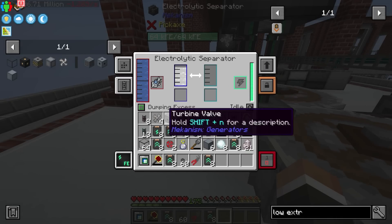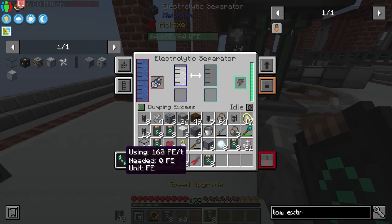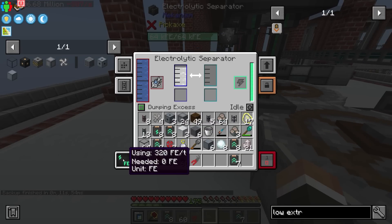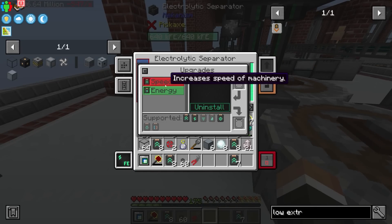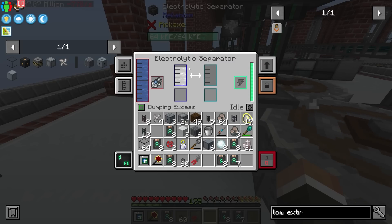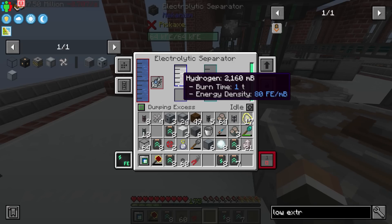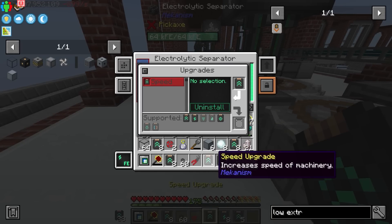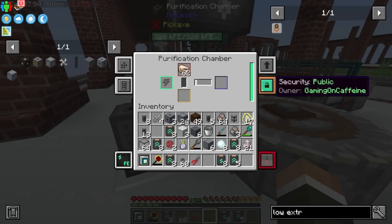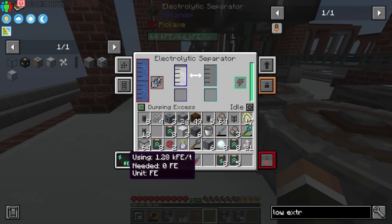This is one of those machines that really gets power-hungry the more speed upgrades you put in. Unlike basically every other Mekanism machine, the electrolytic separator, while it accepts energy upgrades, doesn't actually work with energy upgrades. So right now it's using 160 FE per tick. If I install one speed upgrade, that's going to take it up to 320. If I install one energy upgrade, it's still going to use 320 — no matter how many energy upgrades you put in, the energy used doesn't change. The reason is that these gases can be used in the gas-burning generator: hydrogen can produce 8 FE per millibucket. So if the energy usage went too low, it'd be far too easy to produce far too much power.